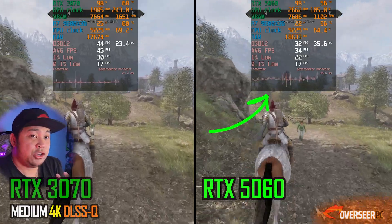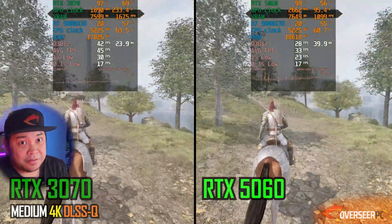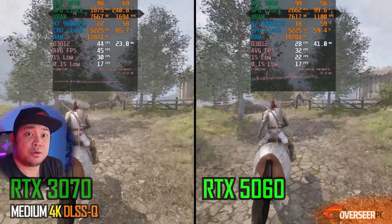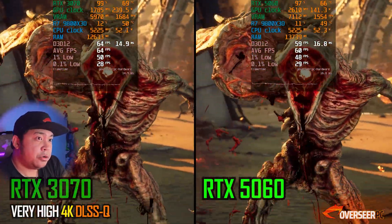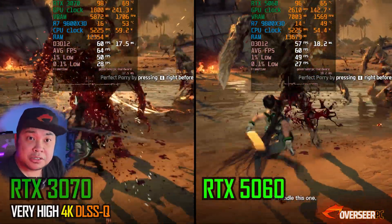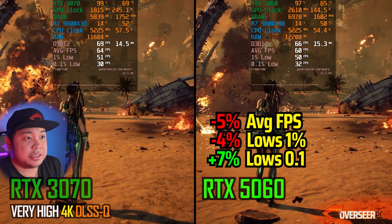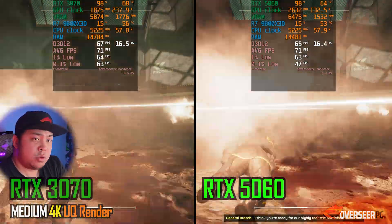Oblivion at 4K — this is a clear difference, and this is probably where the bus width of the 5060 is bottlenecking the card. You can see terrible frame times on the 5060 compared to the 3070. Neither card reaches 60 fps, but there's about a 20–30% difference in fps in favor of the 3070. Stellar Blade at 4K gets around 50–60 fps for both cards, but still favors the 3070, likely also due to bus width.